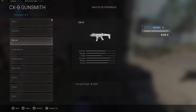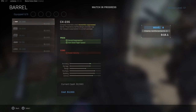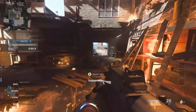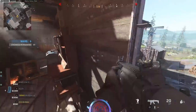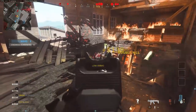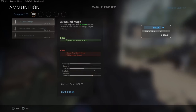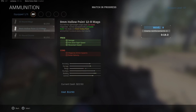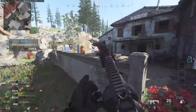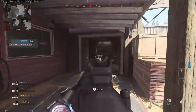Going into the Gunsmith, the CX9 has a lot of customization especially in the barrel. There are a lot of barrels — one for average damage, range, bullet velocity, and recoil control, and then a monolithic barrel but shorter for ADS speed with slightly less bullet velocity. It's a good way to keep the gun suppressed and maintain ADS. The ammunition has a 30-round three-round burst hollow point instead of two-round burst like normal, and a 50-round drum which is probably going to be the go-to.